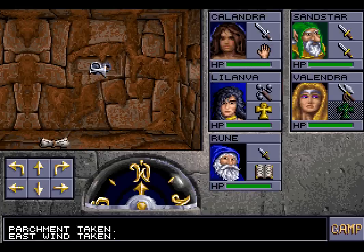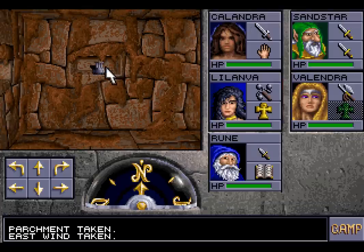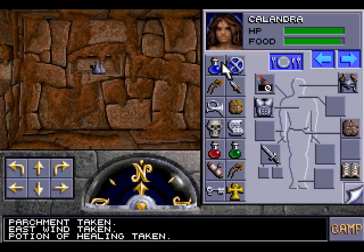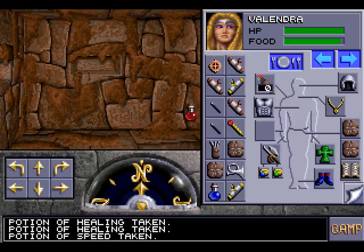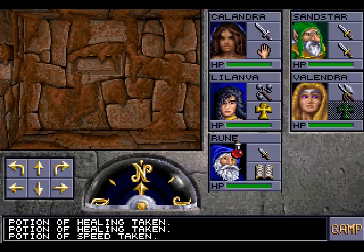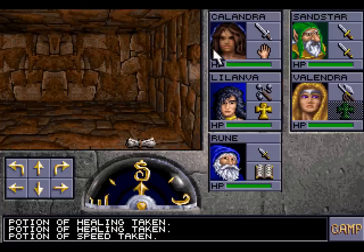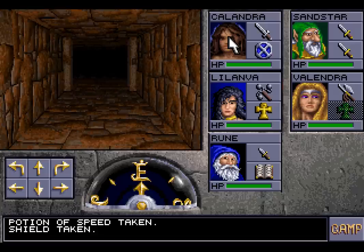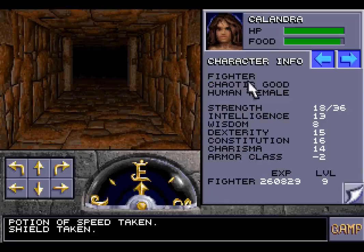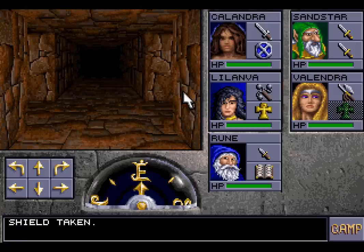We'll drop that and pick up the East Wind — we have another one of those trumpets. And we have a Potion of Healing, always handy. And a Potion of Speed, always handy. But we are running out of inventory space really quickly. You might as well put that shield back on — that shield is going to be very important. The shield means that you have a really decent armour class.